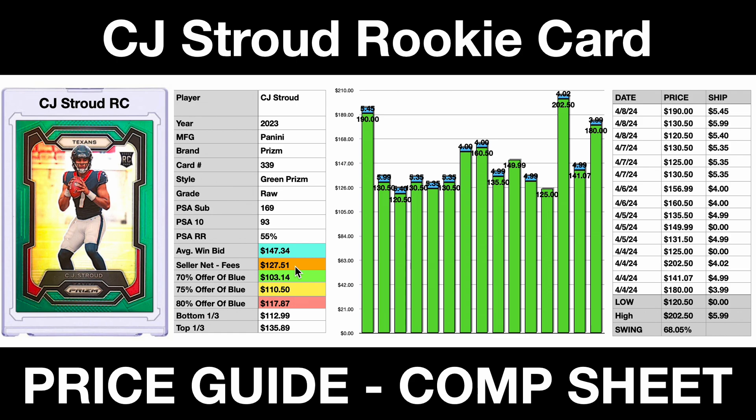To put this into one more step, I like to also make sure I'm getting into the bottom third of the sales. So $112.99 marks the bottom third of sales. Because that falls between the yellow and the red, that now becomes my new final offer. I'd be willing to spend up to $112.99 on this card, and hopefully sell it in the top third and price it at $135.89.